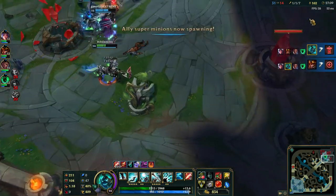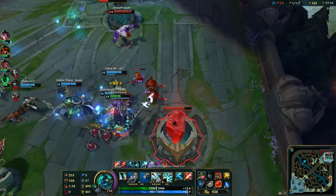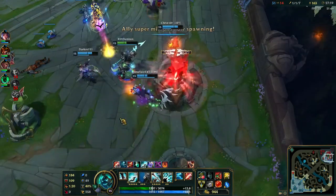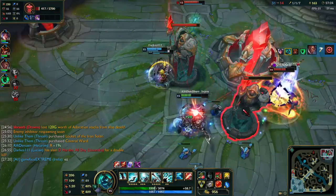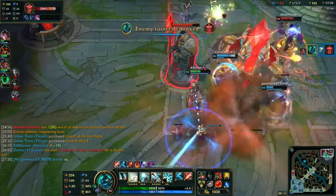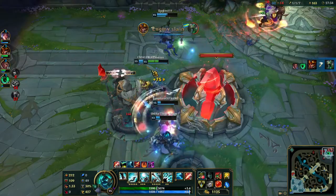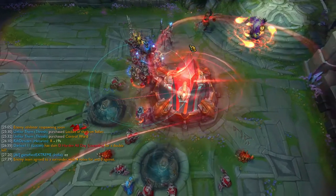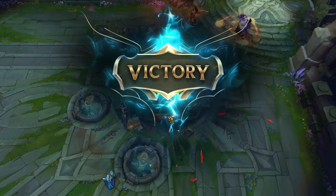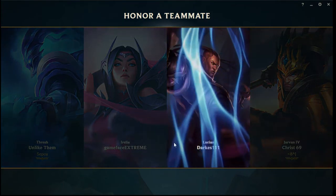Baron buff has expired. And there you go — Hecarim in the jungle. I've got a dancer in their base so they know who the boss is. This was a lot easier just due to how soundly Lissandra stomped the lane and Lucian stomped the Draven.